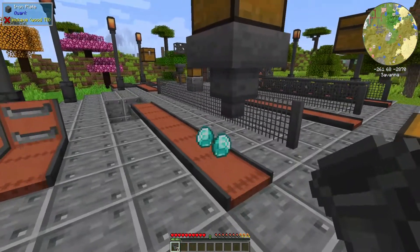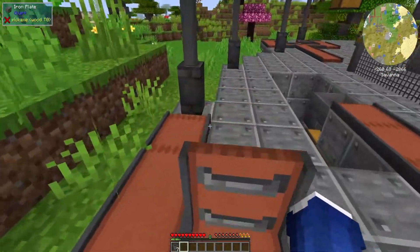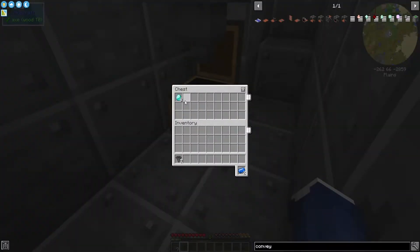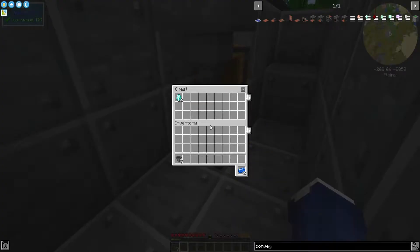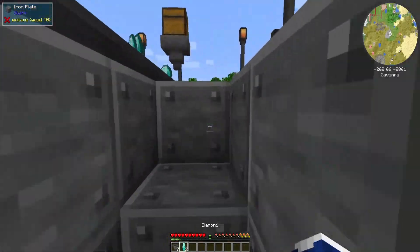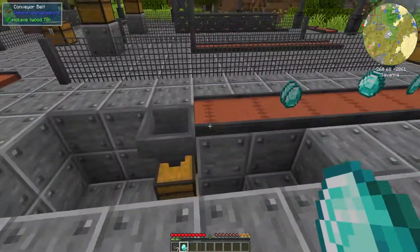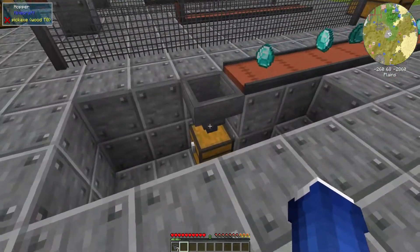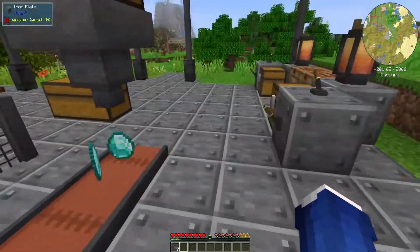The hopper is going to start ejecting all of these diamonds out onto a conveyor belt and over to another hopper. Down in here you can see they're being sucked up by the top hopper and placed into this chest - efficiently getting all of the diamonds from my mining place all the way back to my base, safely stored away.